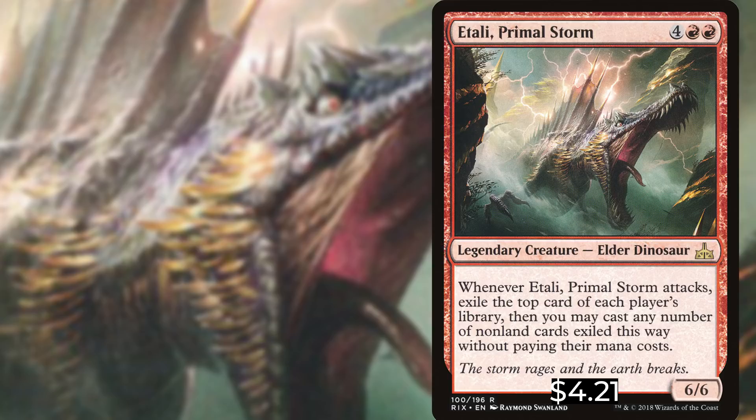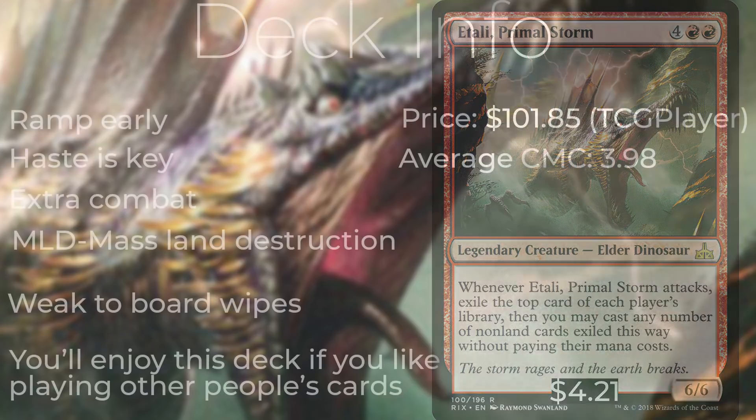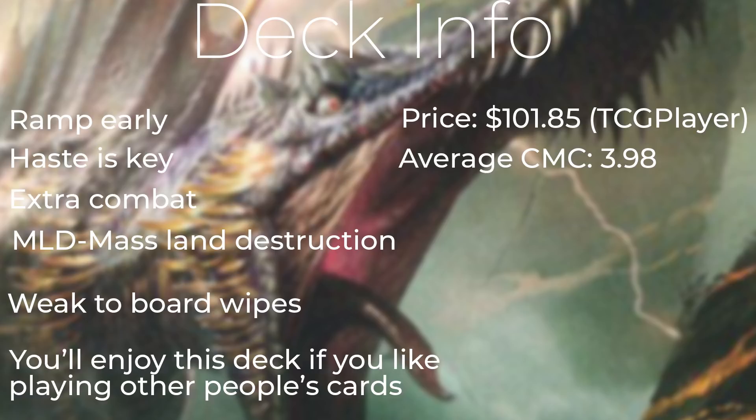Atali Primal Storm is four red red for a legendary creature elder dinosaur out of Rivals of Ixalan. Whenever Atali Primal Storm attacks, exile the top card of each player's library, then you may cast any number of non-land cards exiled this way without paying their mana costs. With our Atali deck, ramp is extremely important because you want to get Atali down as soon as possible so you can start storming off with other players' spells.